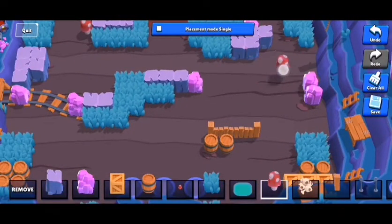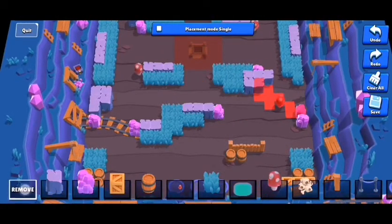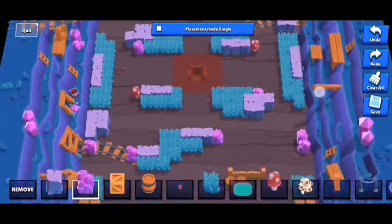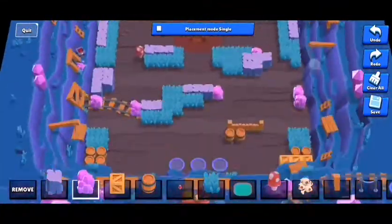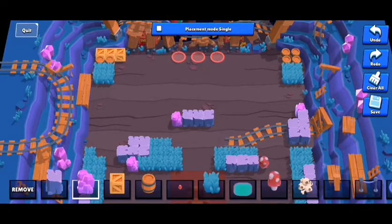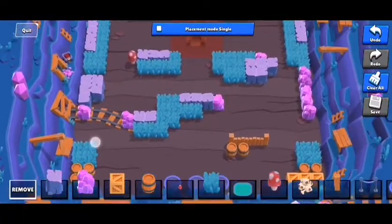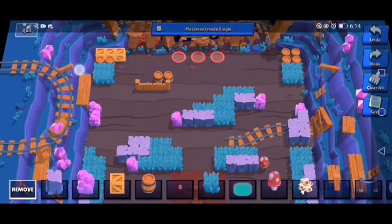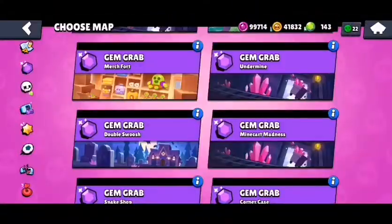We could add two more blocks here — it won't change gameplay much, just slightly adjusts the angle a player needs to shoot from. I accidentally placed a lot of mushrooms, so we're going to mirror the other side diagonally. This side is done — we just need to mirror everything diagonally on the opposite side. The map has been saved. We deleted the unwanted tiles, the map is essentially complete, and now we're going to play test it.